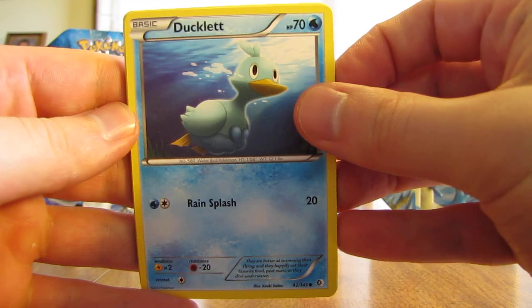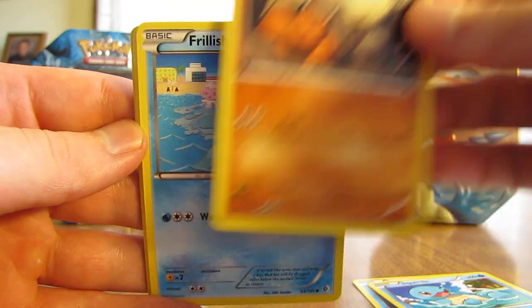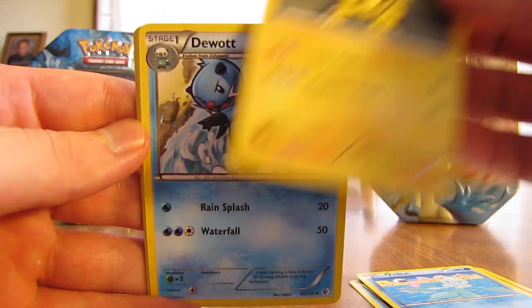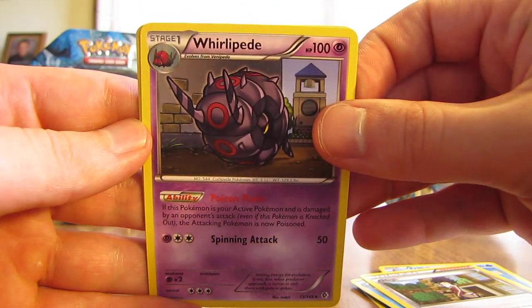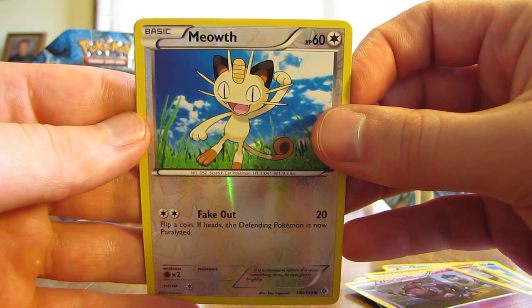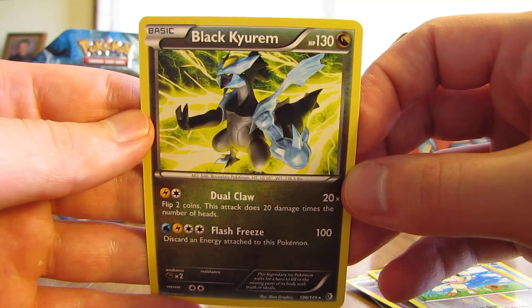This is the Boundaries Crossed pack. It starts off with Ducklett, Squirtle, Dwebble, Frillish, Electabuzz, Dewott, Hue Trainer, Whirlipede. Meowth is a Reverse Holo, just a common card. And then the rare in the pack is a Black Kyurem — two EX tins in a row I've gotten a Black Kyurem card out of the Boundaries Crossed pack.